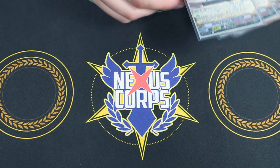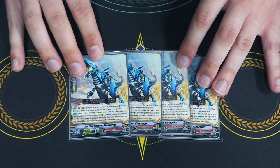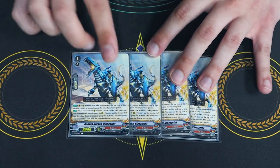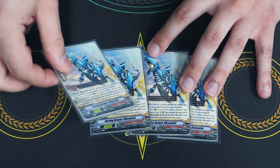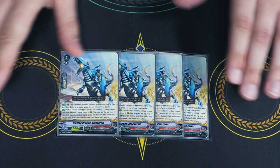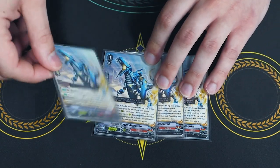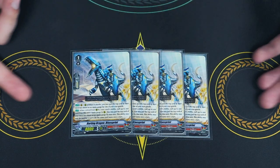Lastly for grade 1s, we've got our Regiodon clone — Blue Sprint. Literally the exact same skill as Regiodon but on a grade 1 with 8k base. When it swings, you put a gauge on something. When it dies, you choose one of the gauges and call it out to the rear guard circle. If you use the effect, you can't use the effect of the same name for the rest of the turn. So if you have this and Regiodon, you can use both, but that's as far as you get.